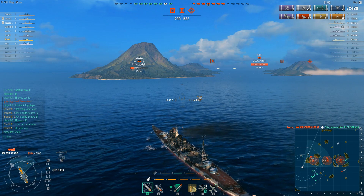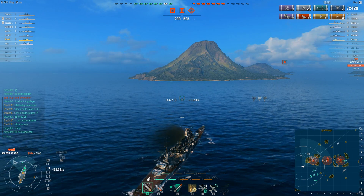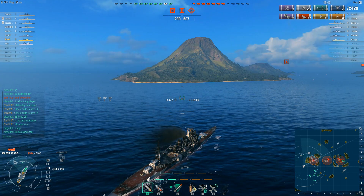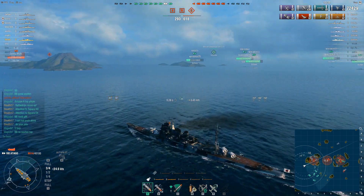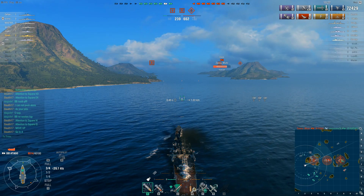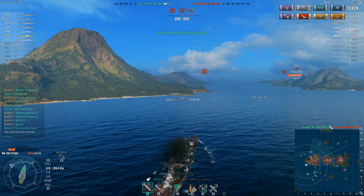So, once again, I make for A in order to capture it. If they're not going to do it, then I will. I still have torpedoes — they're almost all rearmed. My main guns are all available, nothing has been knocked out. The ship is a bit blackened from all the impacts, but I still have 9500 hit points left. I really hope I can take these guys on one at a time — first the Hipper, who's down to about 5000 hit points, and then the Cleveland. The Cleveland will cause me trouble though; it can put up a lot of fire, both HE and armor penetration rounds. At short range they will absolutely devastate me, so I have to be really, really careful.